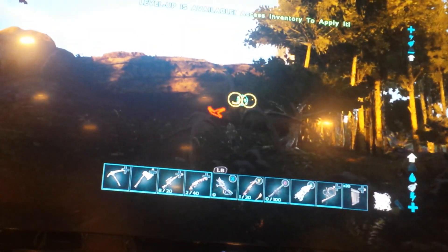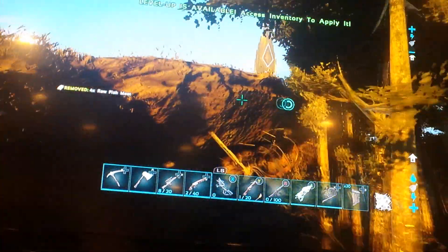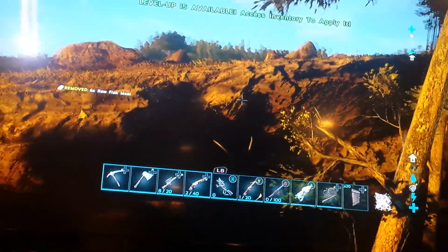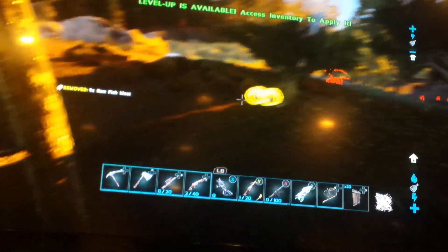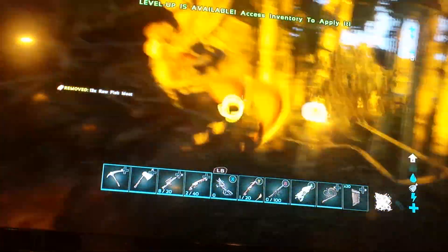As you go to a wall and hold R2, you can also hold A and you will attach to the wall. From the wall you could grab mammals, or you could even get flyers.